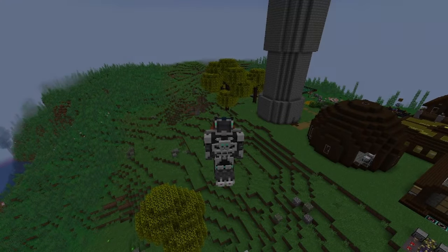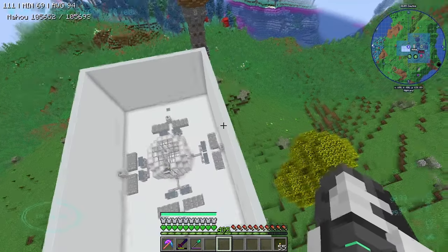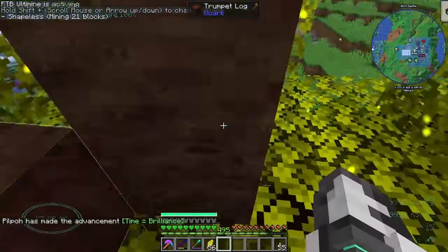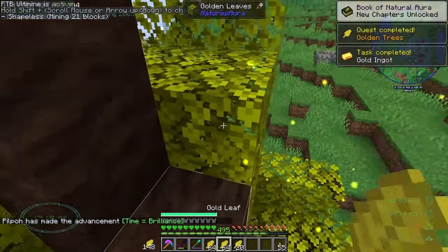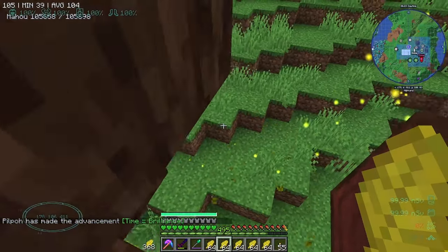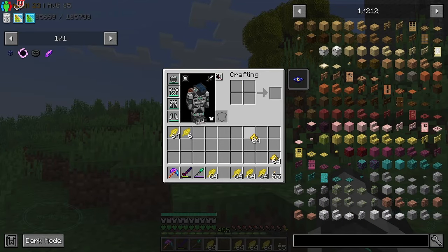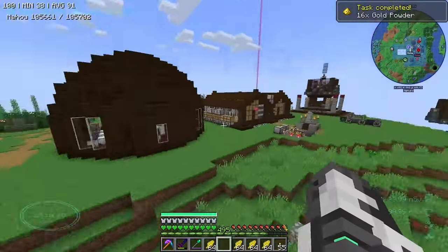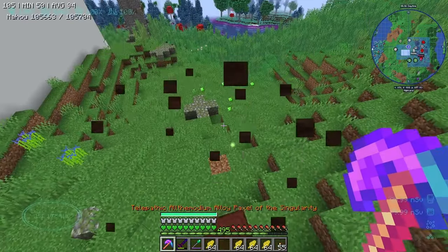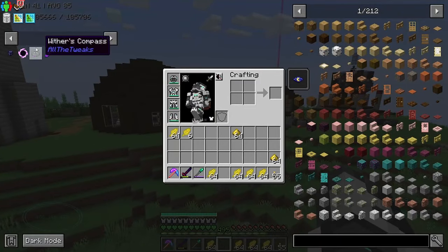Hello everyone, welcome back to All the Mods 9, no thrills. Today's episode we're going to get on with some Nature's Aura. I don't actually remember how many of these I'm going to need, but I think this should do for now. We need to craft some of these into the gold powder because you put it around the thingy. There's a good amount. Oh, I can't just leave the bare tree, that'd be very rude.